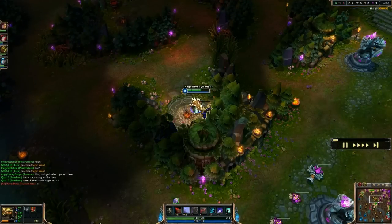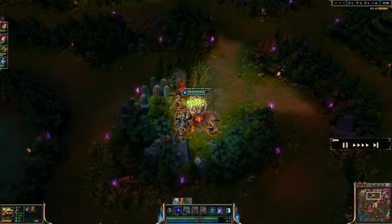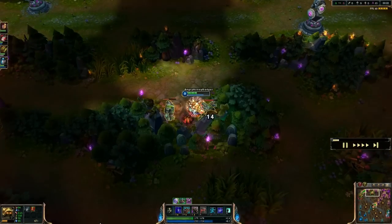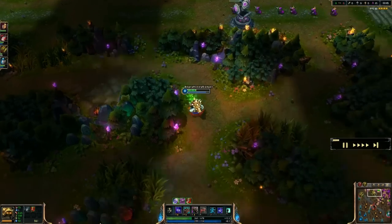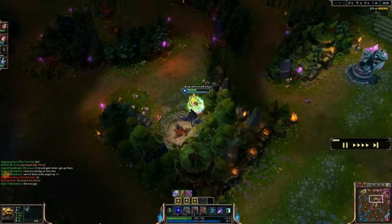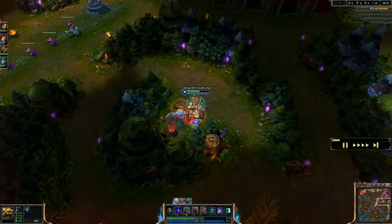Starting off at level 1, we're going to start with Hunter's Machete in the jungle — it's pretty much what you've got to take when you're jungling anyone in Season 3, and I'll be starting with pots as well. At level 1 in the jungle, I will be taking my Defensive Ball Curl, which is his W ability. For 6 seconds you get increased Armor and Magic Resist, and you also return damage to the target that is currently attacking you.